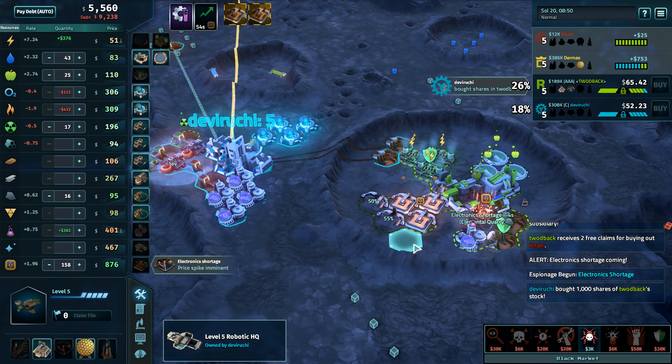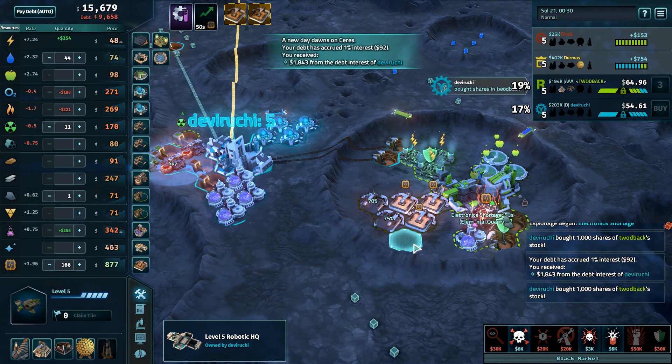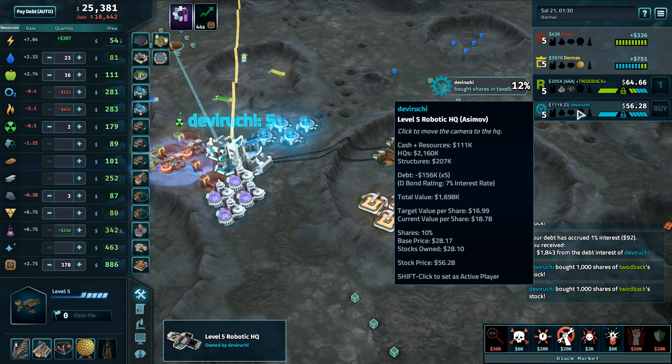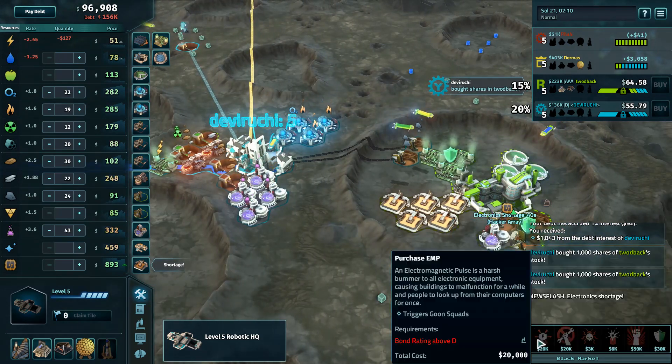I do not like this delay — if you're going to take someone out just get rid of them. If he hadn't messed around, if he had just sold down and taken the buy when he had it, he'd have a lot more carbon income right now. Devaruchi is going to get a head start on Toodback's shares because Devaruchi is sitting on a large pile of cash, although their subsidiary is fluctuating between D and C debt.